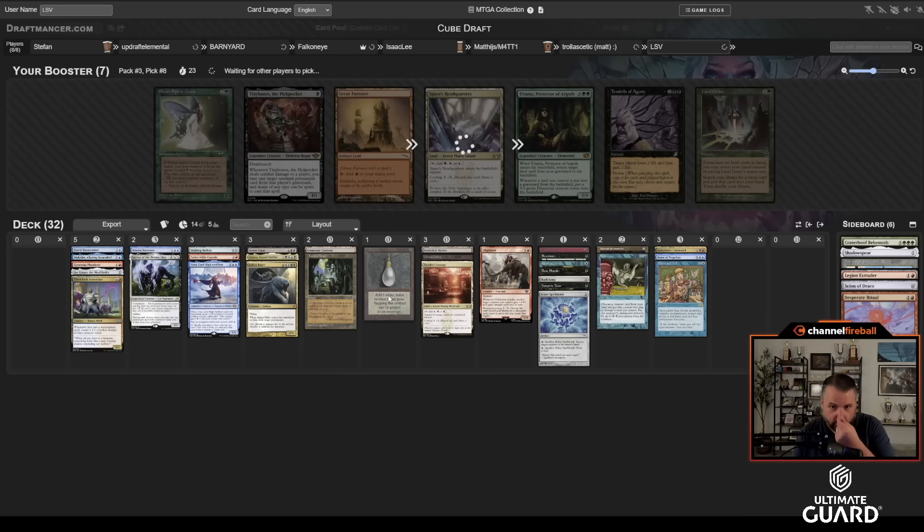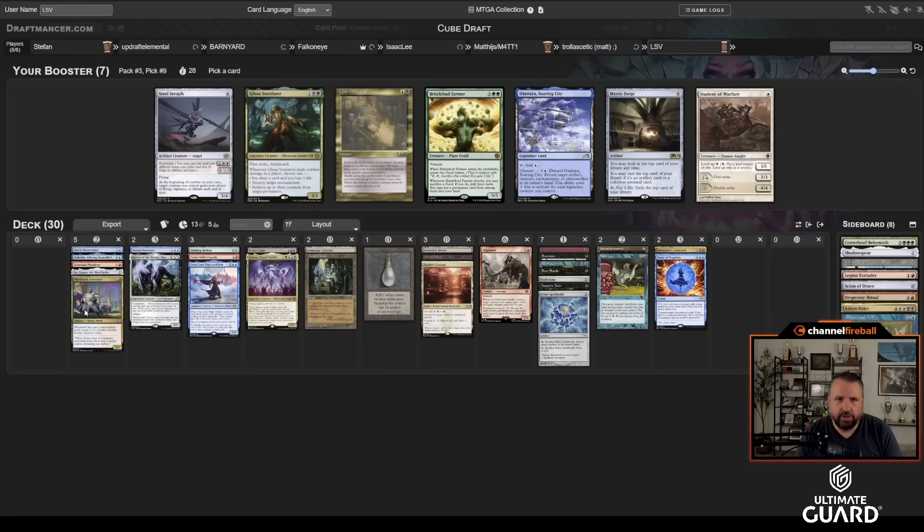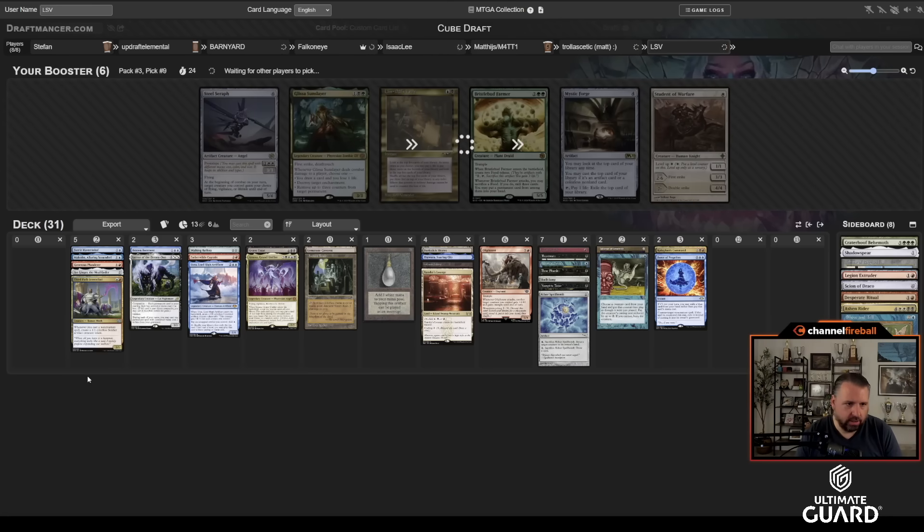We're not getting Sneak, Breach, or another animate. Ashen Rider is out. This is 14-15-16 lands, so I'm actually pretty close. Show and Tell is also out; we're not going super heavy on that. With Vampiric Tutor and Mystical Tutor for Flash, and Reanimate, I have a good chance of getting some of that done. I'll take Go to War. I think I'm just Grixis-y — not even split over three colors.